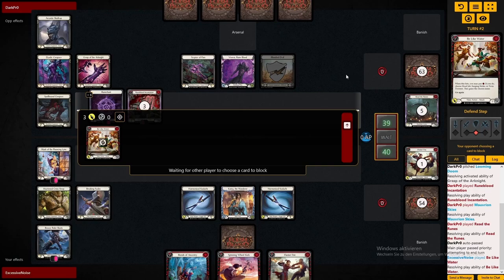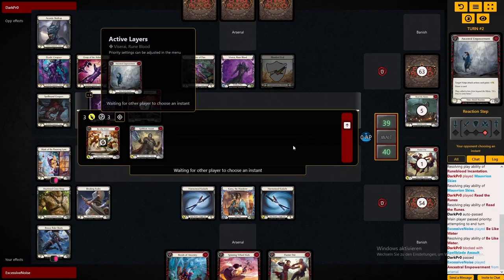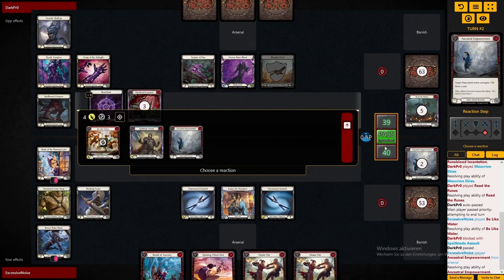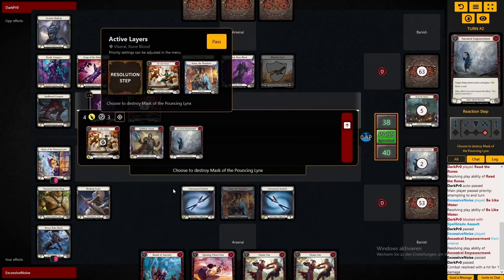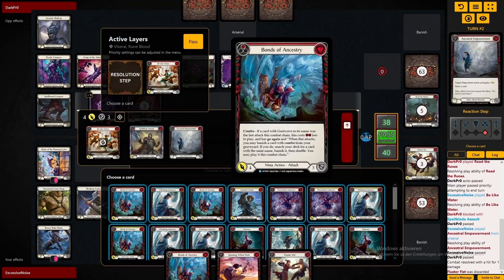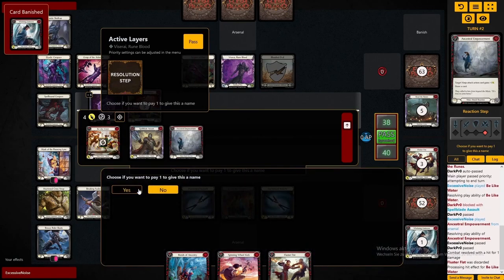For now, we're just putting on pressure. This Viserai list runs quite a lot of two-blocks, so I want to make sure to either get the armor here or get some damage through. What you've seen from the Viserai player in the beginning is already a huge mistake — blocking with Bloodied Oval just because he can is not what you're supposed to do. Overblocking on the B-like water would have been really good for him because of exactly the play that happened.